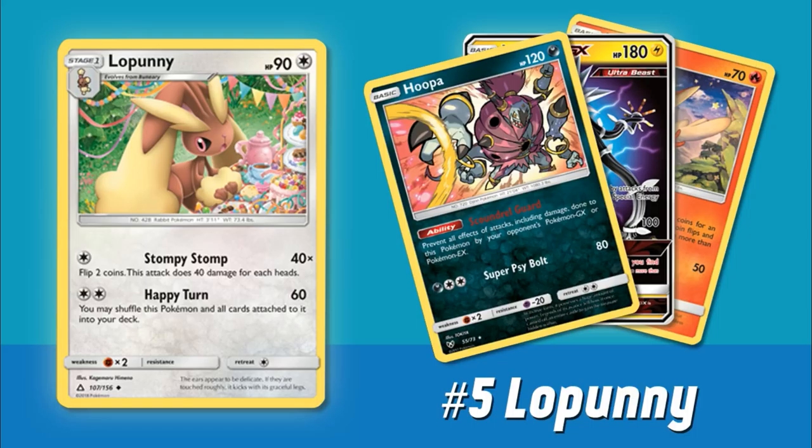Its other attack, Happy Turn, for two Colorless Energy does 60, and you may shuffle this Pokemon and all cards attached to it into your deck. At first glance this card doesn't seem too bad, but there are a couple of things that make me not like it. The first is Fighting weakness, which is actually really terrible. Buzzwole GX has been one of the most popular Pokemon in the current format leading into Ultra Prism. A Buzzwole with just a single Strong Energy can just run through any Lopunnies you might have. So just a single Energy being able to knock out your attacker is not very good.